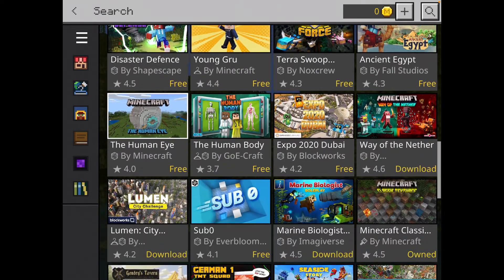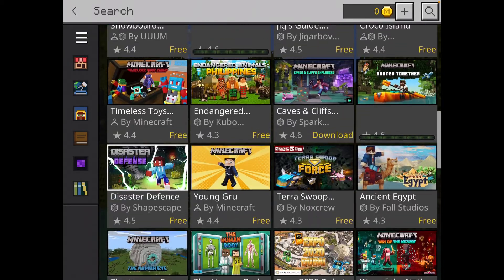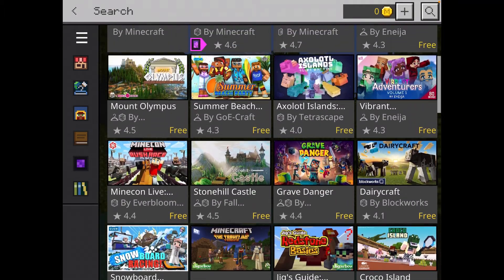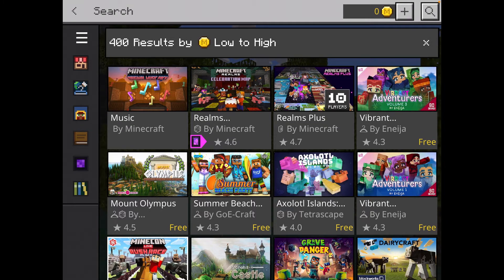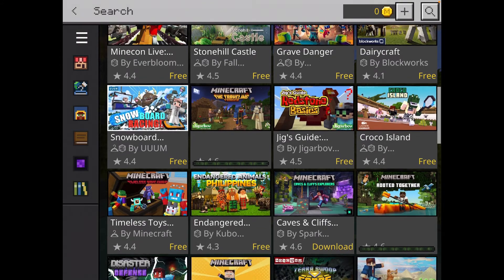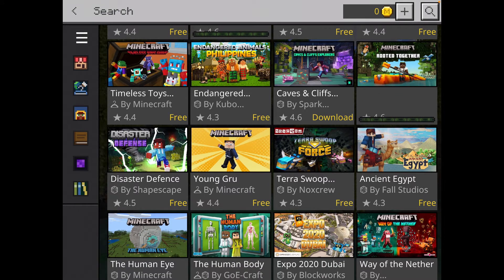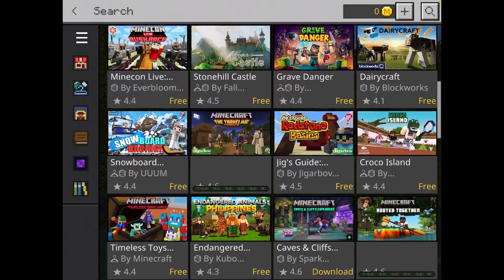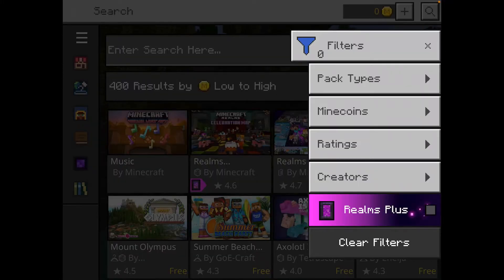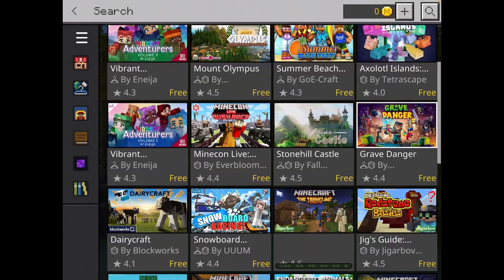We've got some of the Education edition, but you'll also see Young Gru in there — if you haven't watched the new Minions movie, it's from that. We've got original music packs, Minecraft Realms Plus which is actually not free but a subscription, Mount Octopus, the Traveling Trader which I've downloaded for myself, and Caves and Cliffs. There's another way to access free content by going into Filters and selecting Mine Coins: Free.